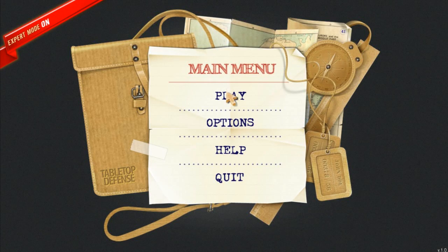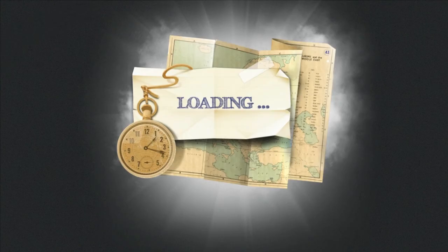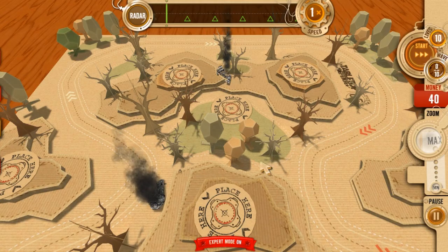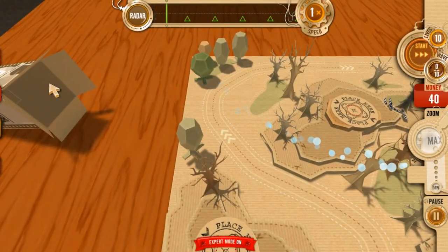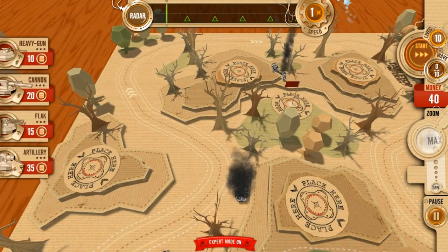Hey guys, Colgan here with Tabletop Defense. We're on level 5. We've got new enemies in this one — much stronger flying units. We've also got a new tower to use: the artillery gun.